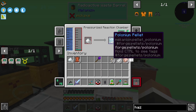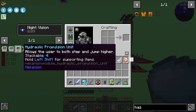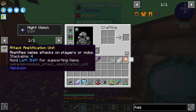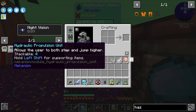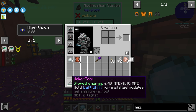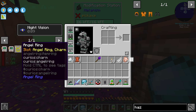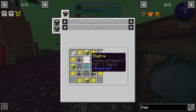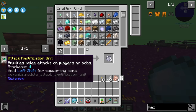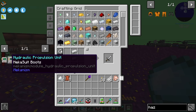Right now I want to grab the polonium pellets and look at making some unit upgrades — specifically the attack amplification units and the hydraulic propulsion units. These will allow us to step and jump higher, and the attack amplification unit will make our mecha tool deal more damage, which is important today because we're going to have to go into the End and fight the Ender Dragon to get the angel ring.